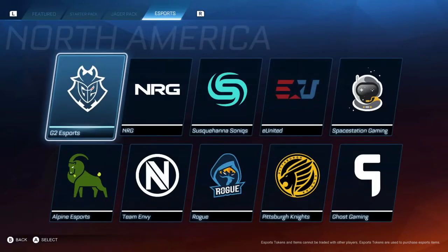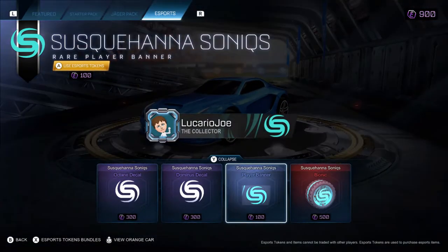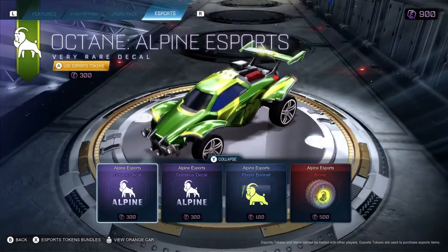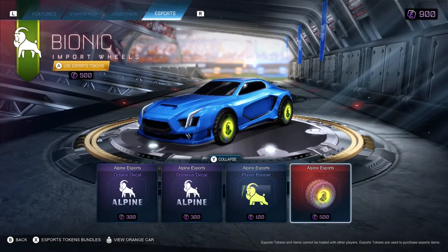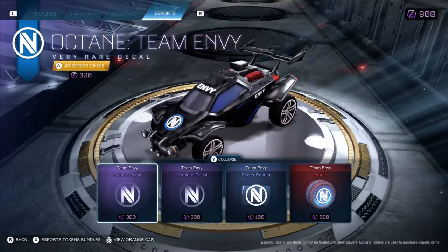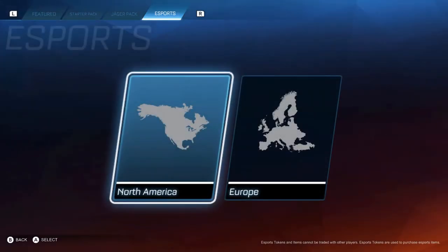Starting with North America: the Susquehanna Sonics — that looks amazing. Also checking out the banners and wheels, but the decals are definitely the highlight. Alpine — amazing. A lot of these have a very clean look to them. Team Envy — even just little things like that blue bit on the side. There are only three new ones in North America; most of the new ones are in Europe.